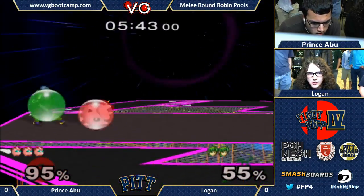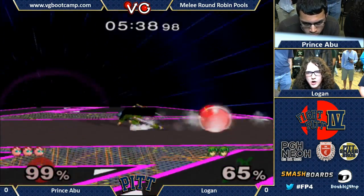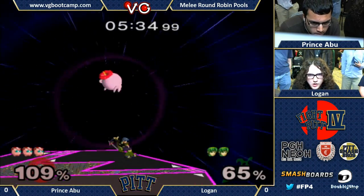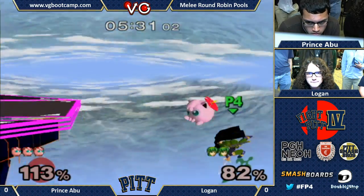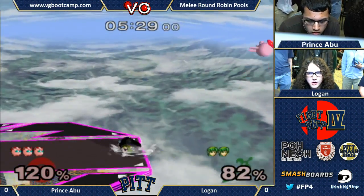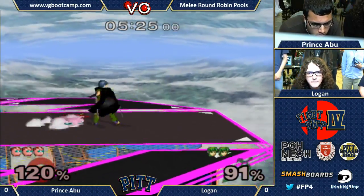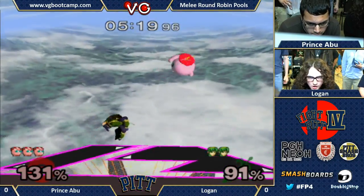Abu is doing a really good job of using that. I think Abu is smart enough to realize that down throw forward smash is a pretty... That was very smart by Abu. Crouching can't just beat the side B. That was tricky stuff by both. Up throw, I like.